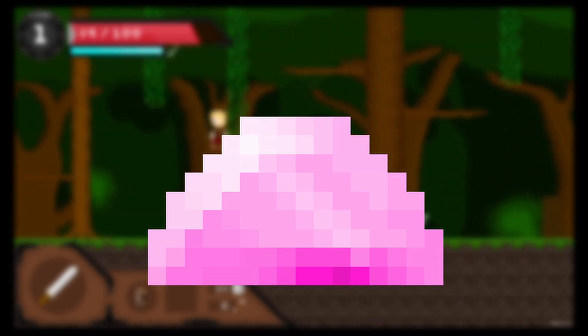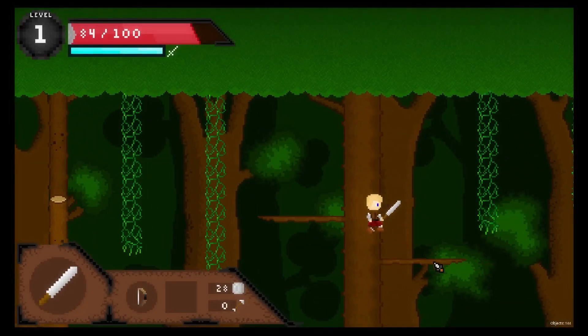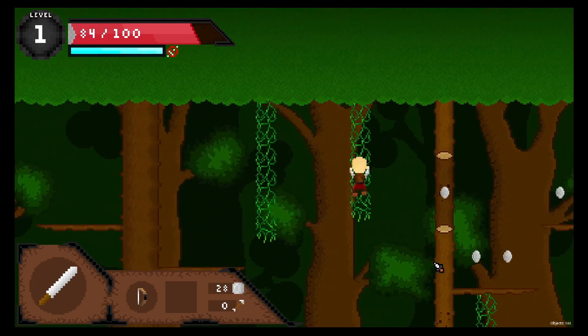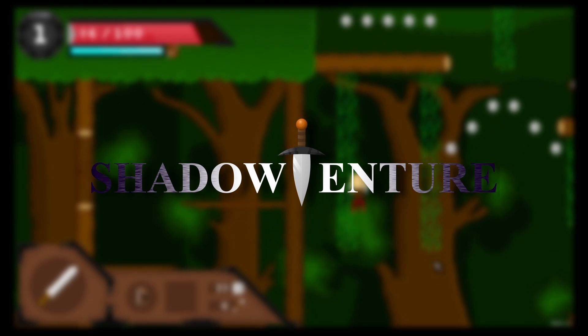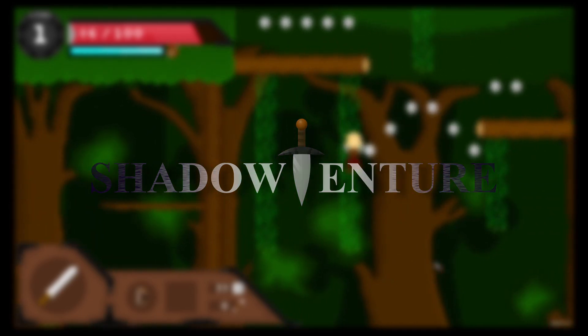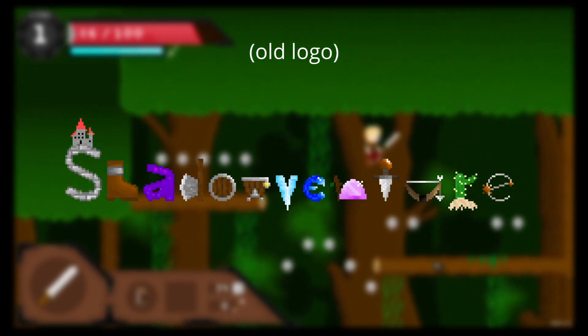Now besides the elephant in the room, you may have noted something new about the thumbnail if you've been a viewer of the previous devlogs — that is, of course, the logo. If you have seen the old logo, then you can definitely agree that it desperately needed to be redone. I honestly had no idea what I was thinking when I made that thing.